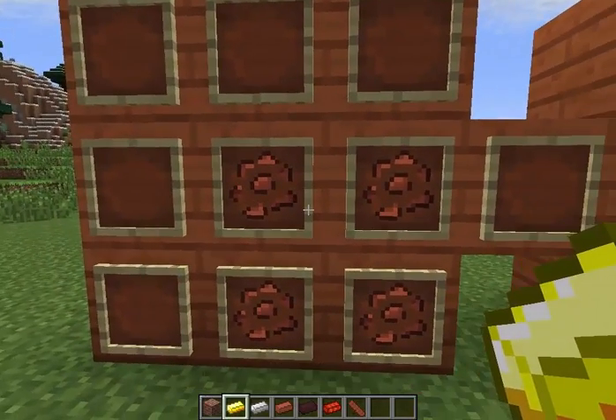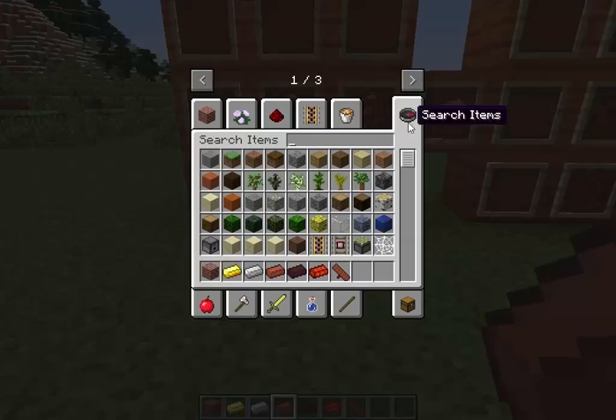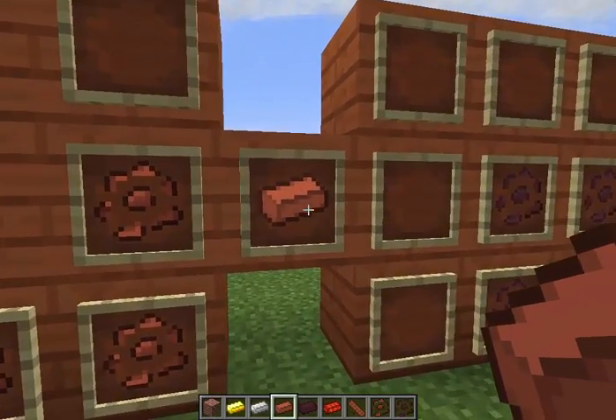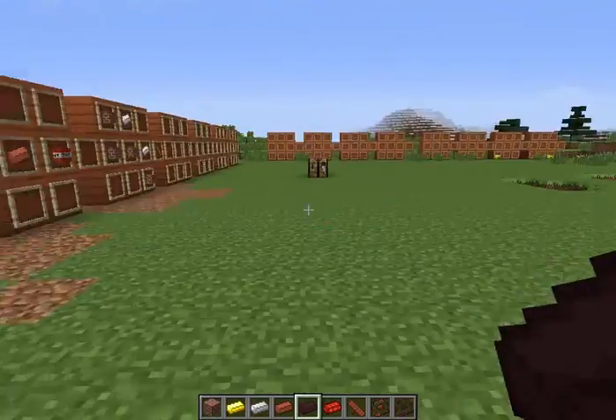Here we have the crafting recipe to get a brick. Probably should have actually done this beforehand, but here we have brick chunks — and also another brick chunk recipe — because to get a brick you can smelt clay. That's still here in the mod.